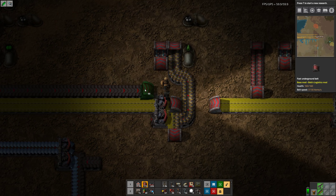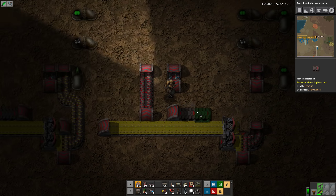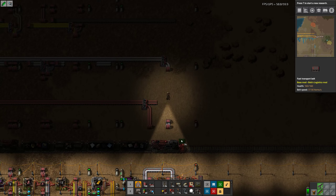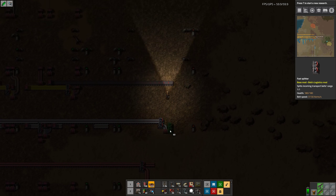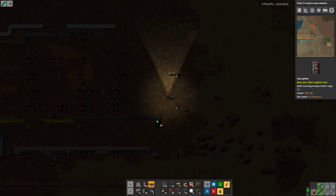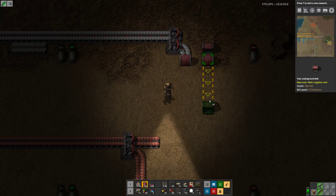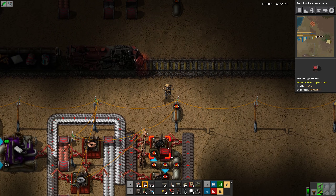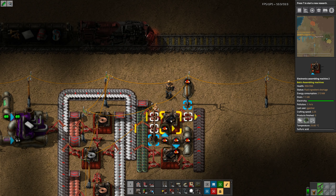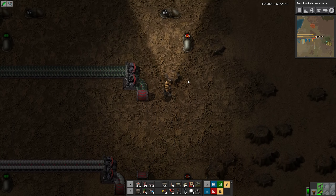Sulfuric acid — it's around here somewhere, isn't it? So we're going to have this branch off here and just have it drop down there. If I picked up any... there you go. You still don't have sulfuric acid.